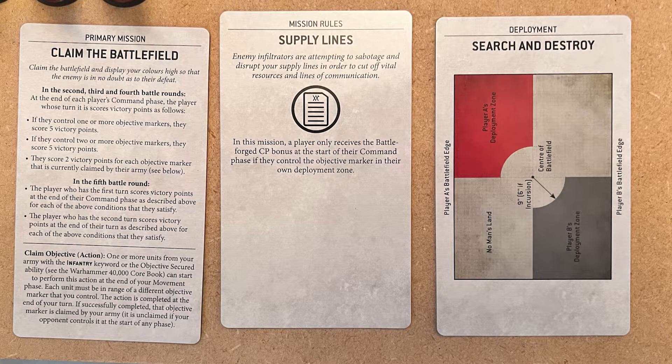The mission drawn is Claim the Battlefield. In the first, second, and fourth battle rounds we get five points for one objective, another five for a second, and two more points per command phase if we complete the Claim Objective action. The mission rule is Supply Lines — we need to hold objectives in our deployment zone. The deployment zone is Search and Destroy, one of my favorites as it gives units up front and in the backfield.